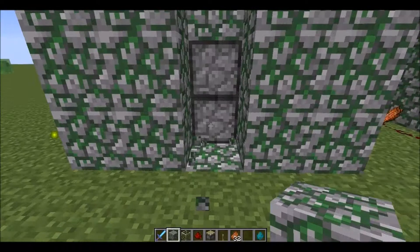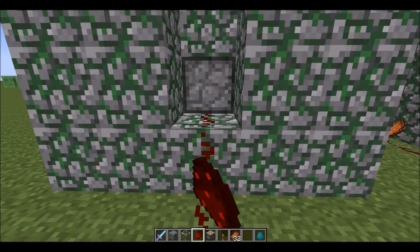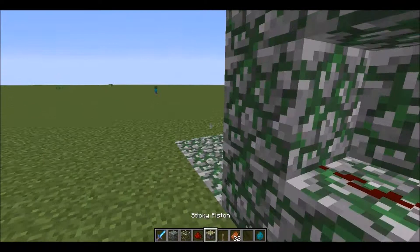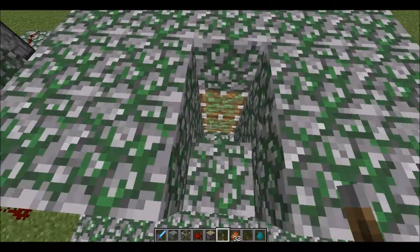Place a block here so the redstone gets both filled. Put a lever on the other side, and you've got it.